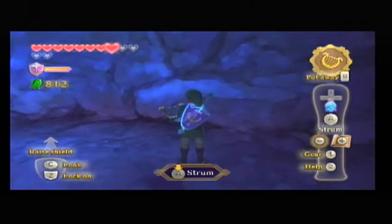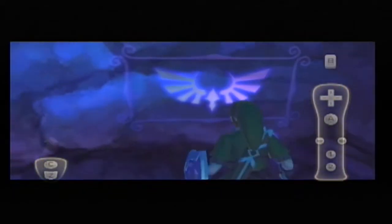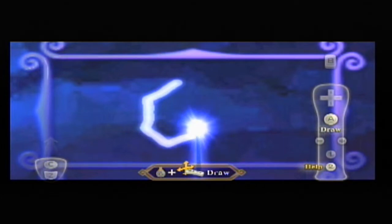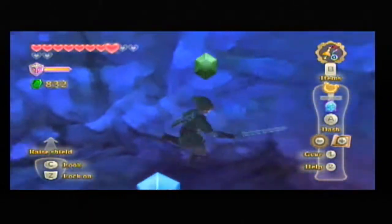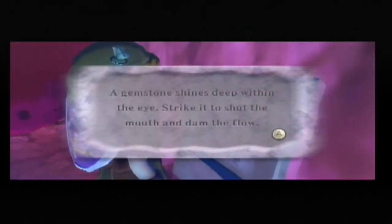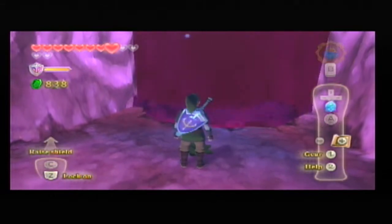Since I'm here, I might as well use some of the goddess wall. I'm not even at a thousand rupees yet, so I might as well charge it up and try to get some more money. If I'm really lucky, I might actually be able to get another silver ruby out of the deal. Just a bunch of blues and greens, but hey — free money is free money. What does this say? 'A gemstone shines deep within the eye. Strike it to shut the mouth and damn the flow.' I'm actually running very low on bombs.